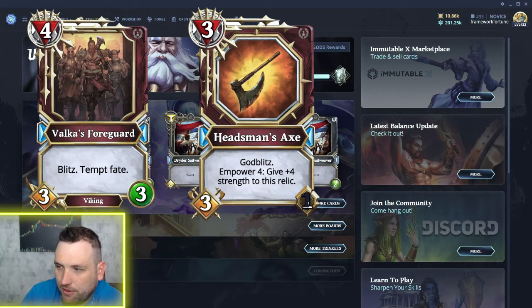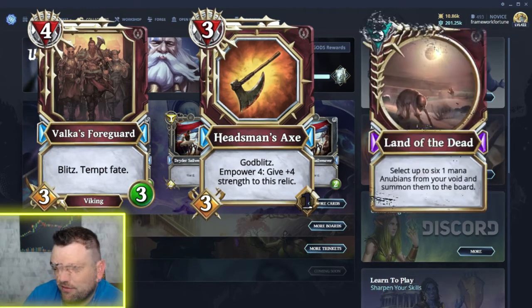God Blitz is always strong. The colon in the text kind of insinuates that Empower might just be a wording cleanup — basically saying you're giving four strength to this relic. Maybe that's what they'll start calling it when cards buff other cards: Empower. Either way, a three-mana relic with God Blitz and the possibility to do up to seven strength is a pretty strong relic.